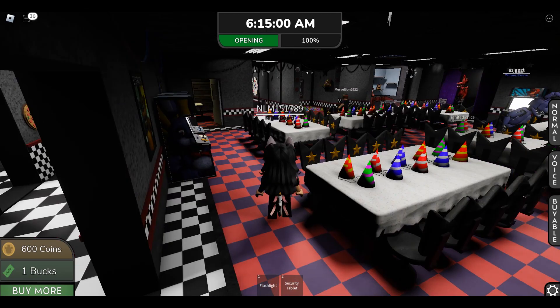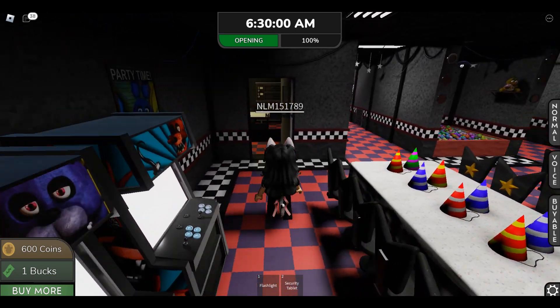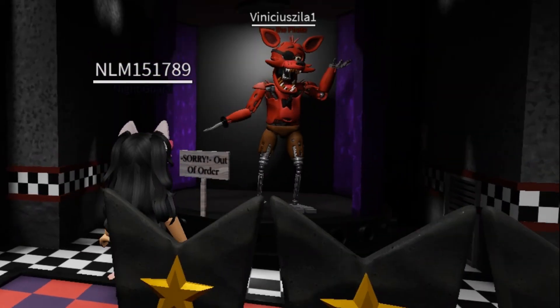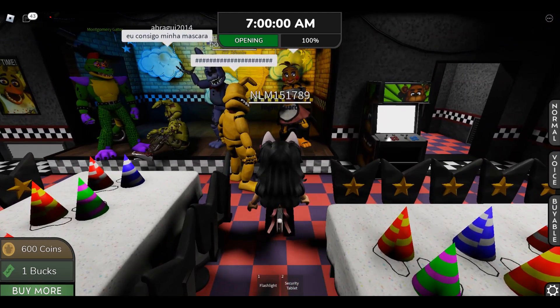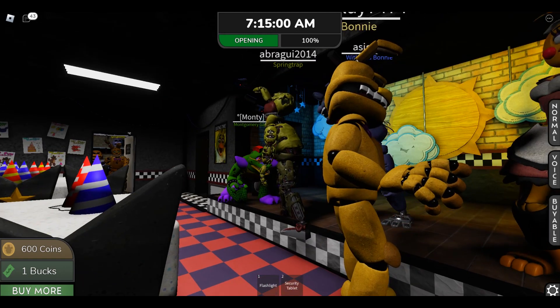Here's the party room. You walk very slowly, which is okay — you can take more things in. There's Foxy dancing over here. Let's go check out who's on the stage — oh cool, we have Springtrap!